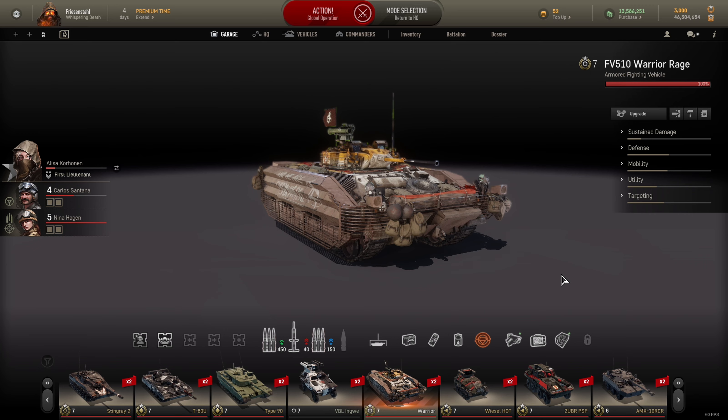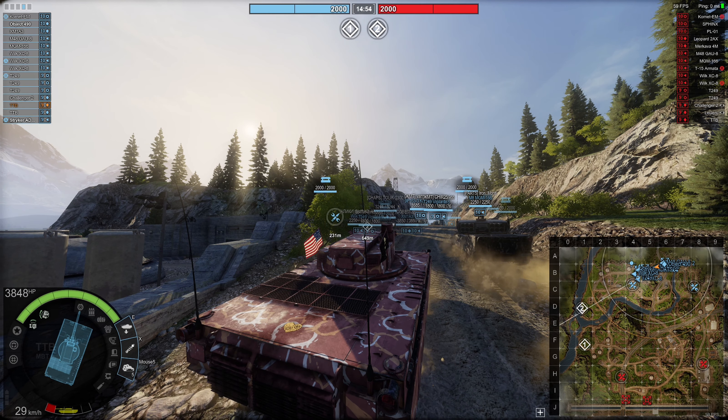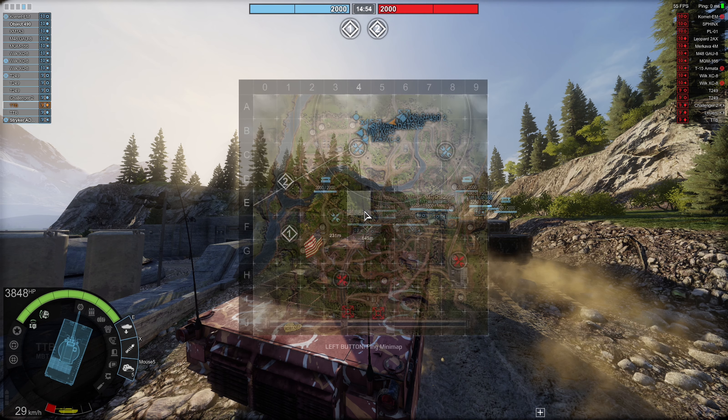Wichtig: Im Globs-Modus respawnt man nach ca. 15 bis 20 Sekunden, wenn man abgeschossen wird. Das darf man nicht vergessen. Außerdem gibt es Reparaturpunkte, wo man sich wieder heilen lassen kann. Man kann also respawnen wenn man abgeschossen wurde – das sind die beiden wichtigen Punkte, die ich kurz noch erwähnen wollte.